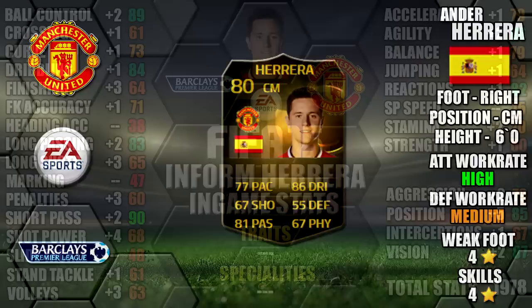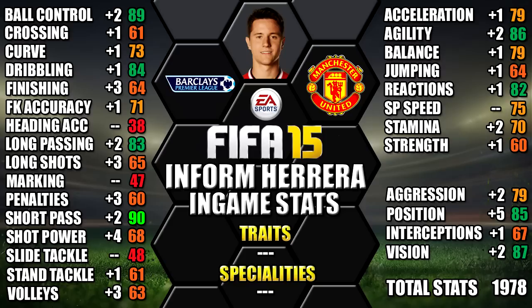Looking at his in-game stats, he's standing out with his 90 short pass, 89 ball control, 87 vision, 86 agility and 85 attack positioning. We've also included all the upgrades over his non-in-form as a comparison, so you can see each individual stat increase across all stats.